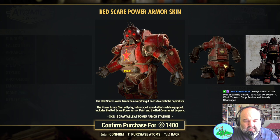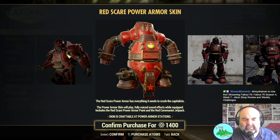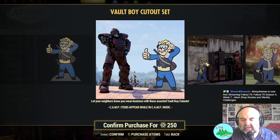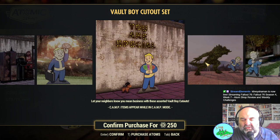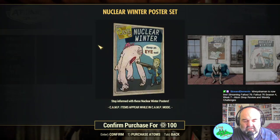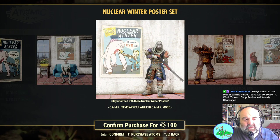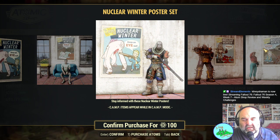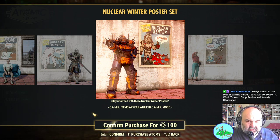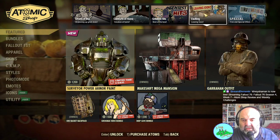Red Scare is the returning one. I think my son got that one — he quite likes it. We've got the Vault Boy set returning as well. And we got the poster sets — four posters, not too bad to be honest for 100 atoms, which is 25 atoms each.